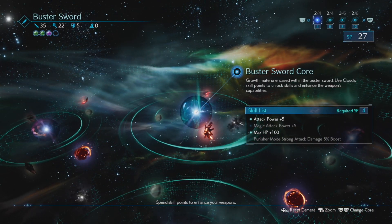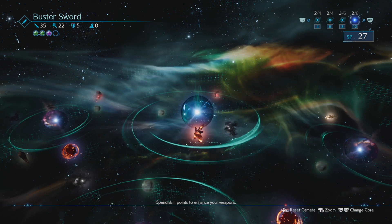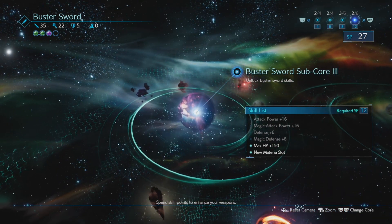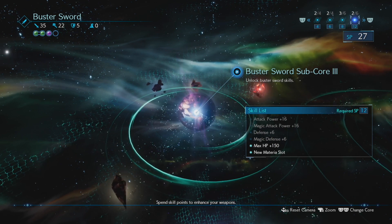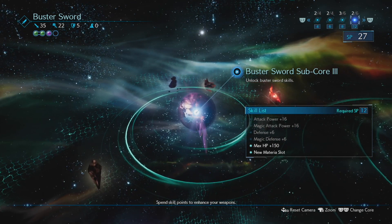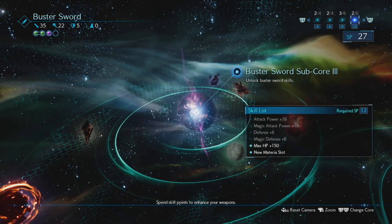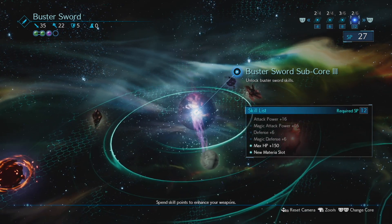We've got 27 SP on the Buster Sword. Didn't get any new cores, so I can do two from subcore three. Let's go with attack and defense - why not.